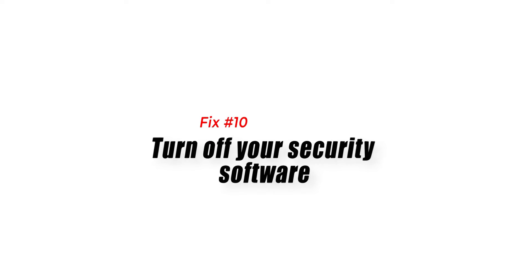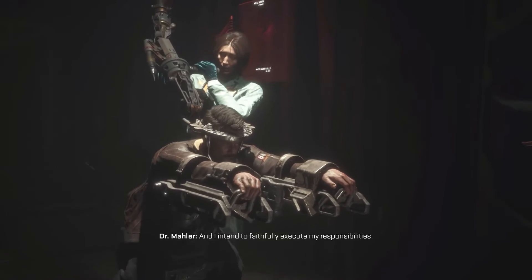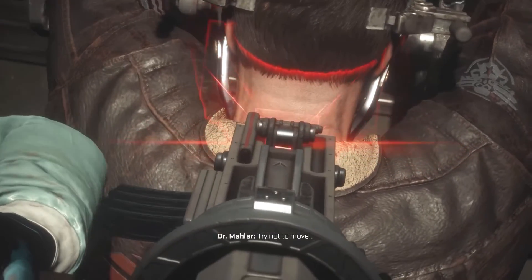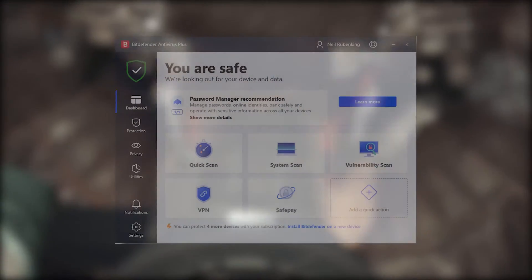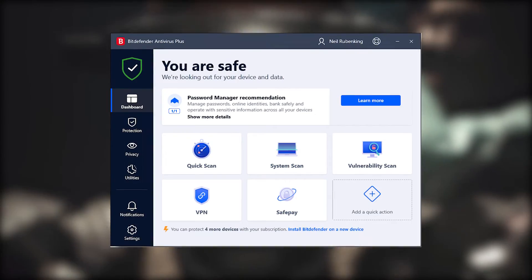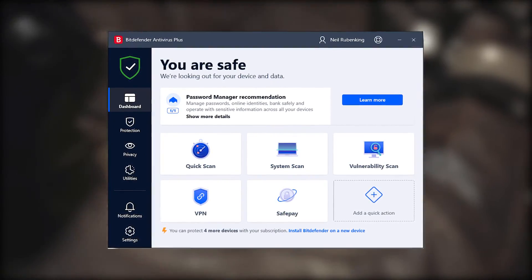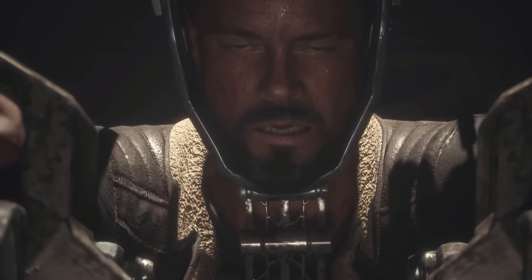Fix number ten: turn off your security software. For some people, their antivirus or security software can create conflicts with their games. This could happen if the antivirus program isn't up-to-date or if it's set to its most stringent settings. To see if antivirus or anti-malware software is to blame for your game's performance issues, consider deactivating it. After you've fixed the problem, switch it back on to restore the computer's security.